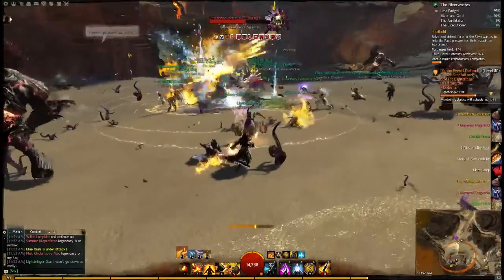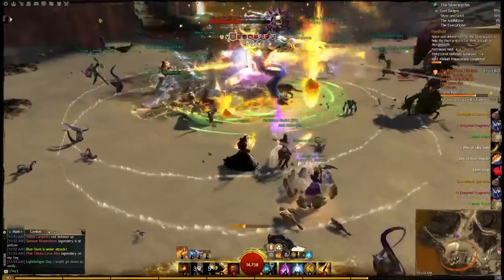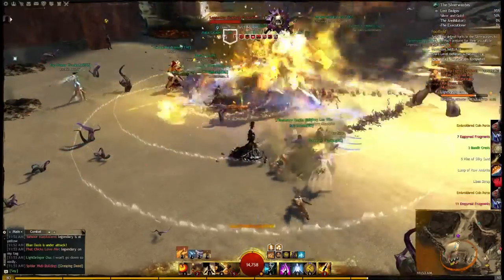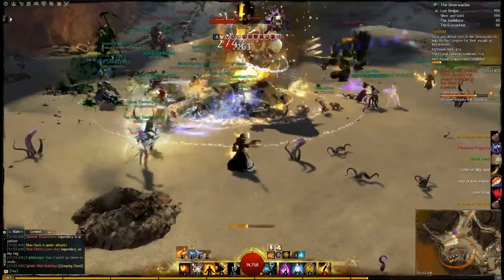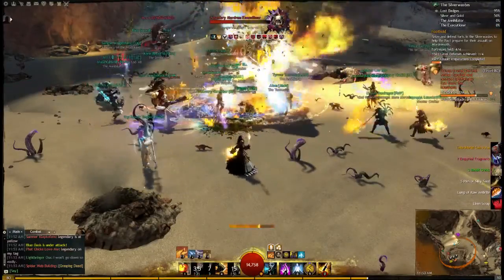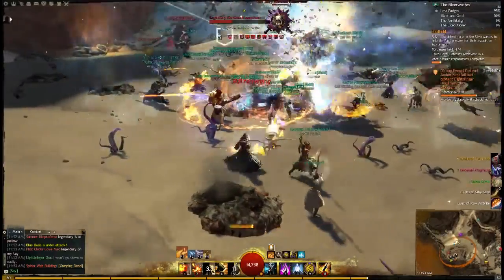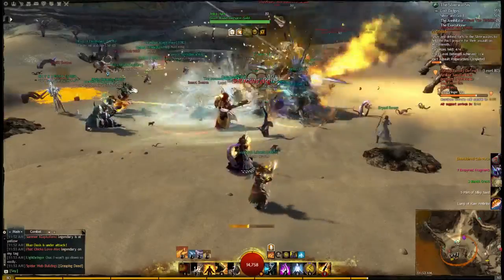At each one of these forts, a legendary enemy can spawn as well. It'll be random, but it usually happens once all four forts are controlled and upgraded to level three defenses. Then they will spawn. There is the Annihilator, the Demolisher, the Executioner, and the Tormentor.